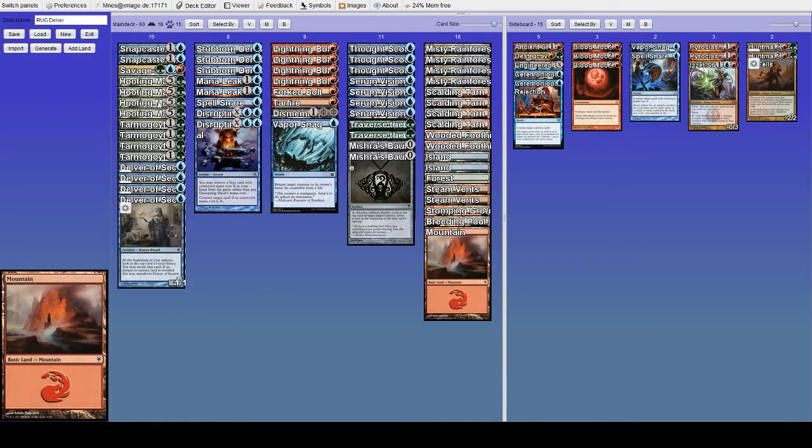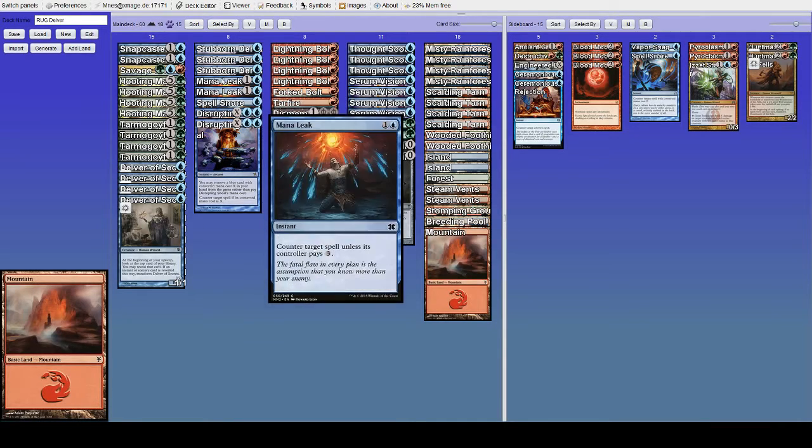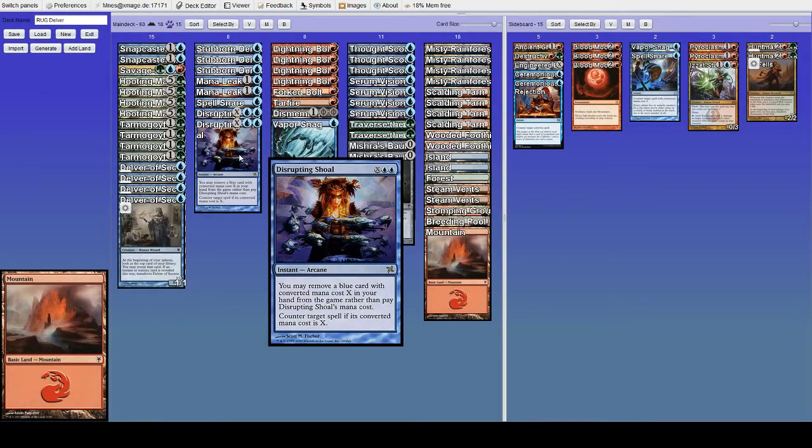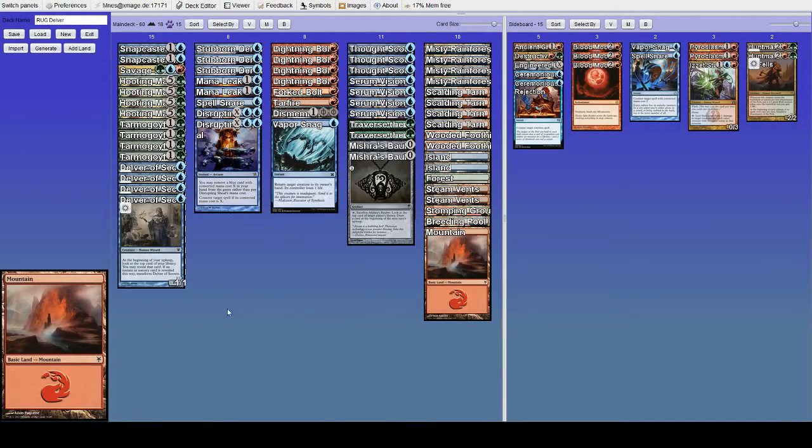Our game plan is to play say a Goyf and then Mana Leak, Denial, maybe snare something, bounce a thing, bolt face, and cantrip into more disruption if needed — possibly play another creature to block or attack with our initial threat. Merfolk is going to play Curse Catcher on one — assuming they don't have Aether Vial, which is basically one of the most important things in the matchup. Their hands with Aether Vial are so much better. You almost always want to Disrupting Shoal the Aether Vial. If they start off on Curse Catcher, we play a Delver; they play Lord of Atlantis and swing in for two.